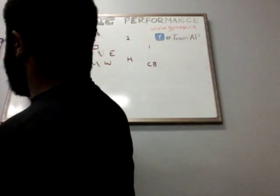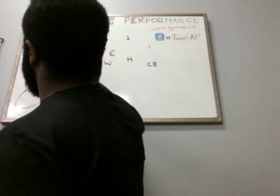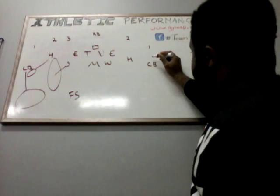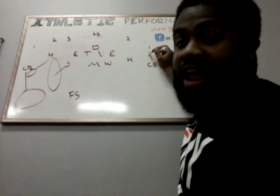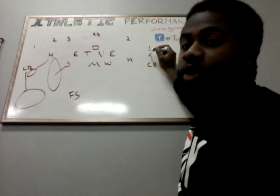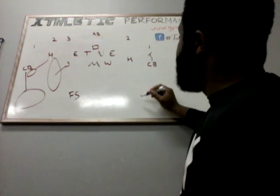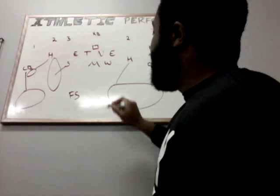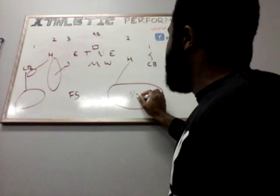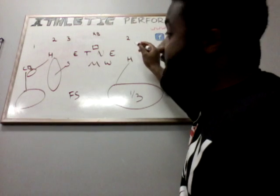On the strong side: the cornerback still drops to his deep third, the halfback drops to his flat, and the Sam drops to his hook-to-curl. On the weak side, the cornerback is taught to come up, jam number one, and then sink under him and trail. You're using your trail technique here. The halfback is going to drop and play what we call a deep third, but in reality he ends up playing almost a deep half. The halfback plays shade inside on the number two receiver.